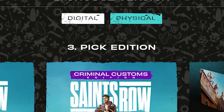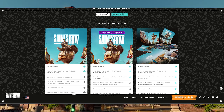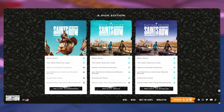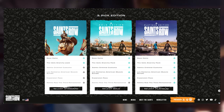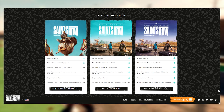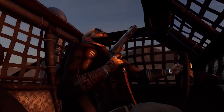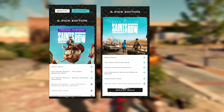Those are all three physical editions. Note that digital copies are a little bit different — they actually come with more than the physical copies. In the digital version, the Gold Edition is the middle tier, and it comes with the base game, the Idols Anarchy Pack, the Saints Criminal Customs pack, the Los Panteros American Muscle bundle, and an expansion pass.